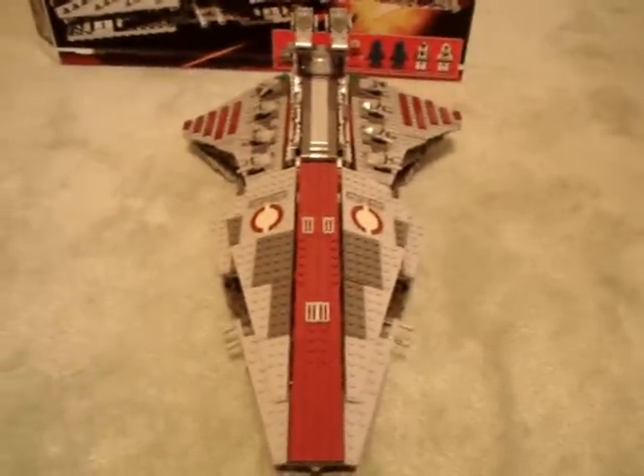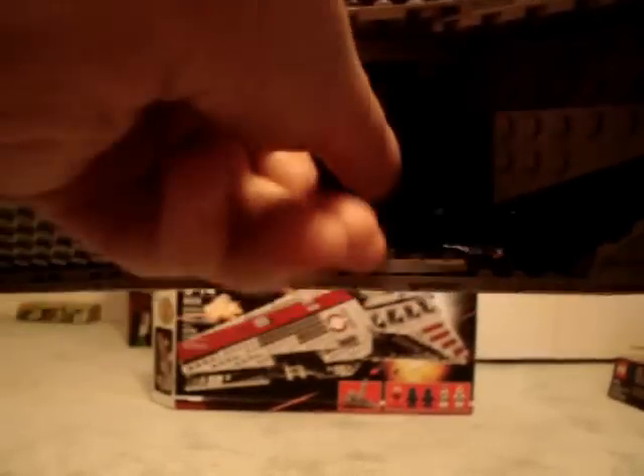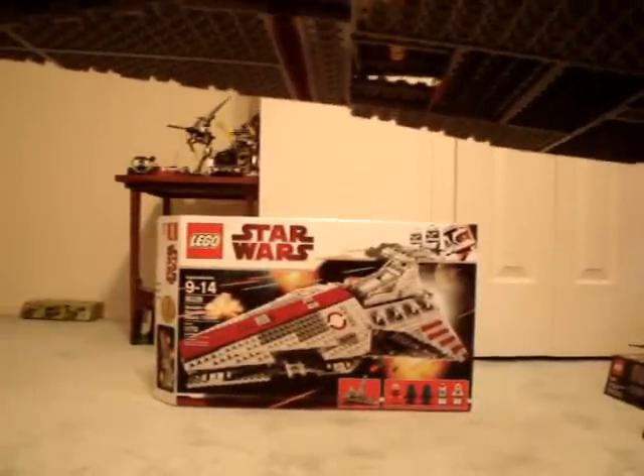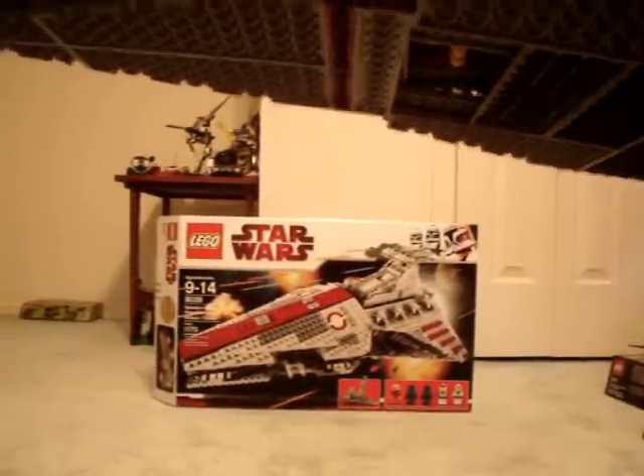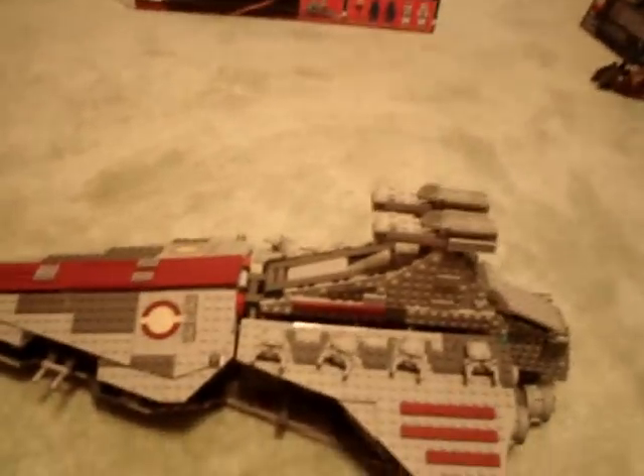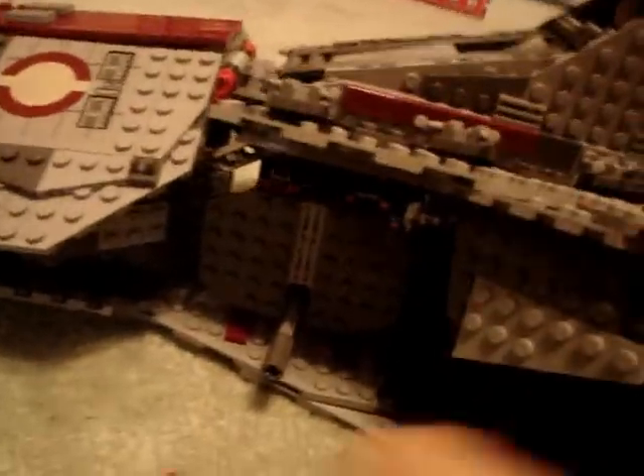Now I'm going to show you the bomb feature. You turn this thing here, and it drops out bombs — there are five of them. And that's how that works. To reload it, you just flip this up and take out this compartment.